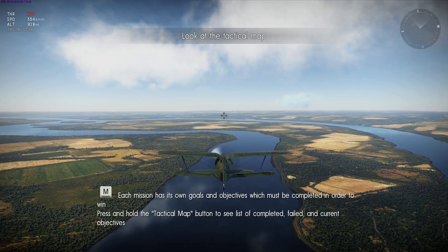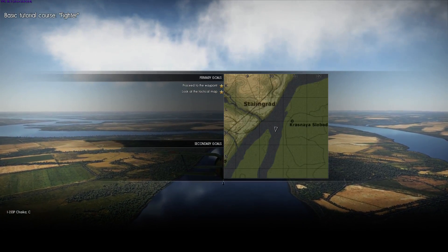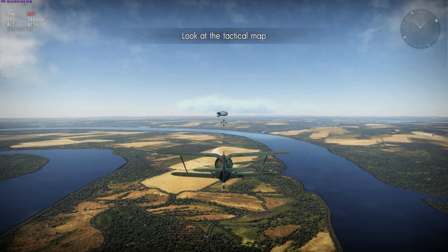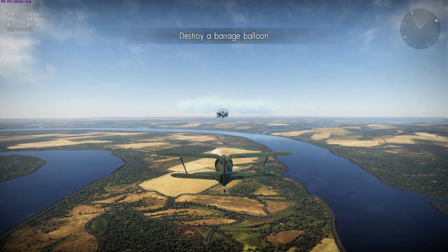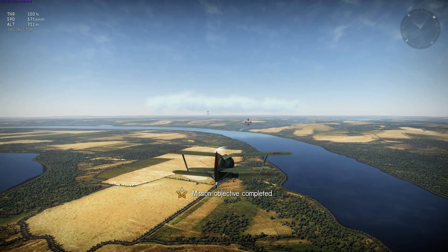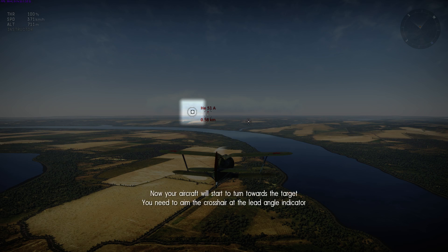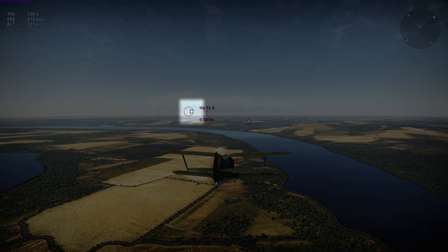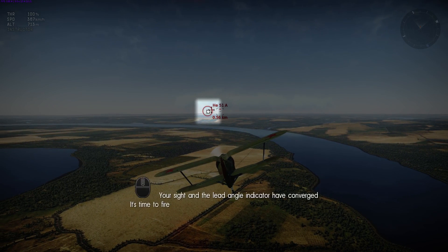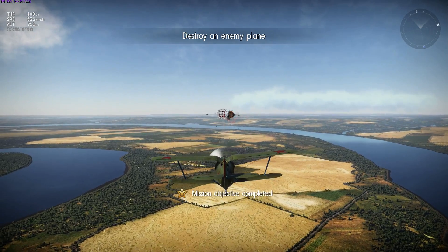Each mission has its own goals and objectives which must be completed in order to win. Press and hold the tactical map button to see the tactical map — interesting. Now you will need to destroy a mobile target, an enemy plane. You need to aim the crosshairs at the lead angle indicator. Great job, the target is destroyed.